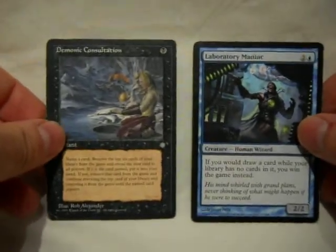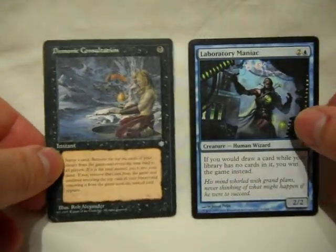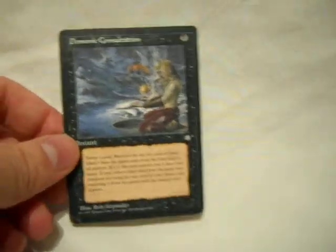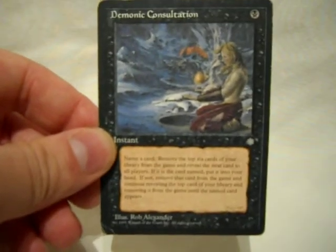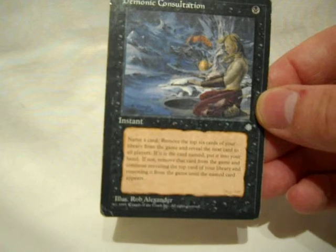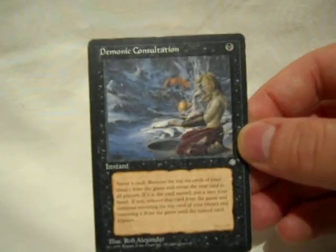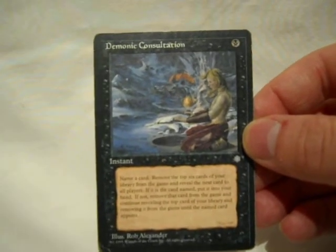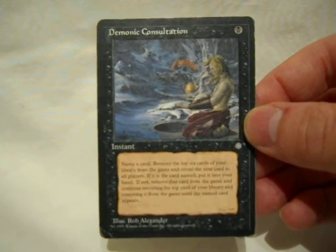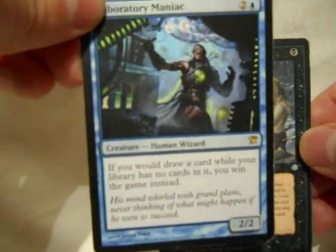The final two cards, other than the lands: Demonic Consultation and Laboratory Maniac. Laboratory Maniac: if you try to draw and you have no cards, instead of losing, you win. Demonic Consultation — really cheap, like a 1-black instant-speed card. Name a card, reveal the top of your library every card until you get that. All revealed cards are exiled. I like to name Black Lotus, get nothing, and exile my deck while Laboratory Maniac is out — and then I win the game whenever I draw.